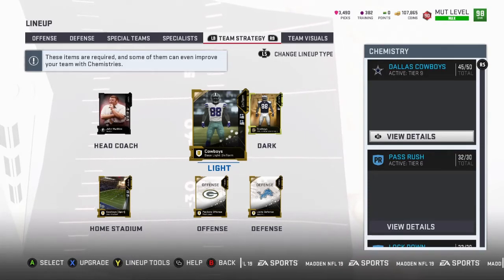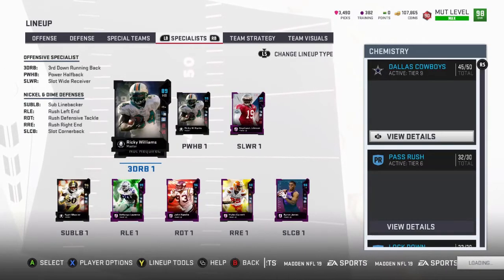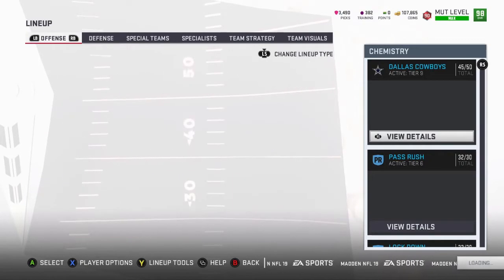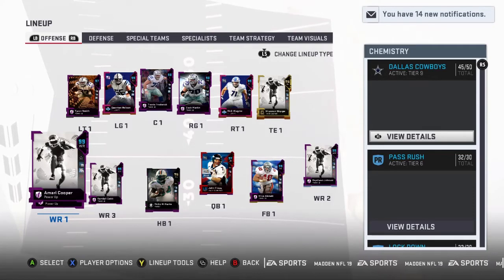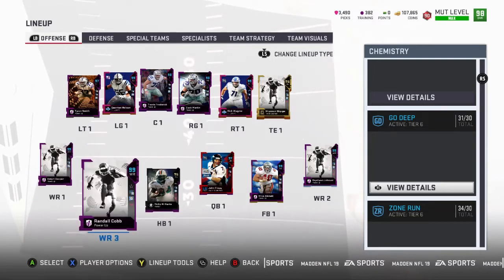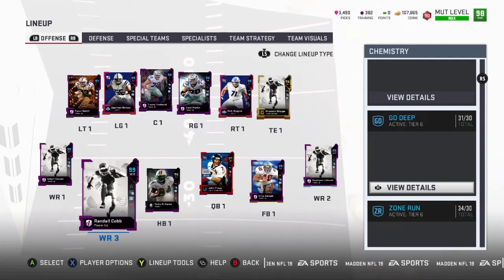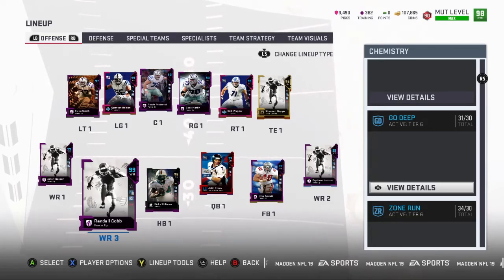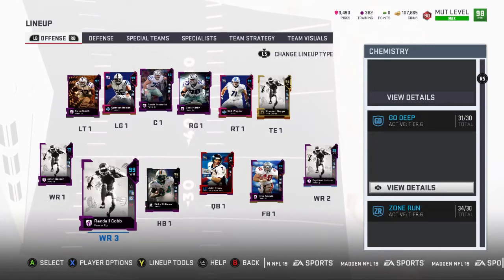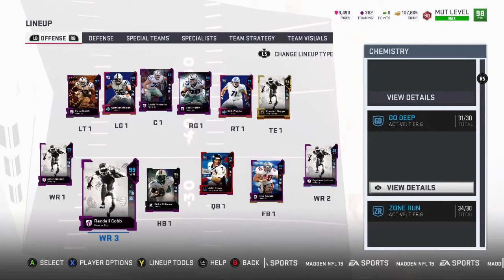I was very grateful — even before he wasn't powered up to 99. Go Deep is part of the formula too; I have it maxed at 30 out of 30. I know this because when I was swapping players around, I had 29 out of 30 for Go Deep and Randall Cobb dropped to a 98. Once I put that extra player back in to hit 30, he went back to 99. Everything has an effect.